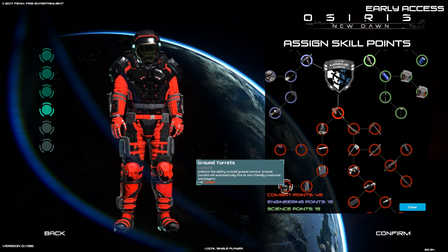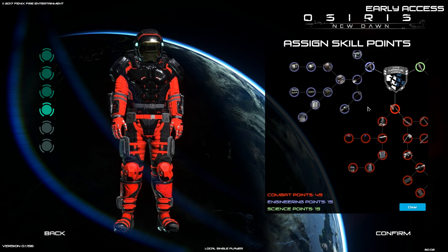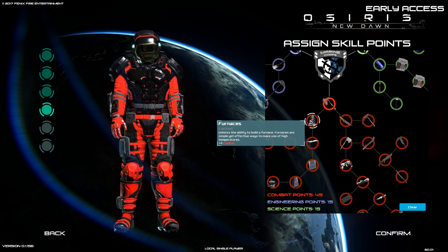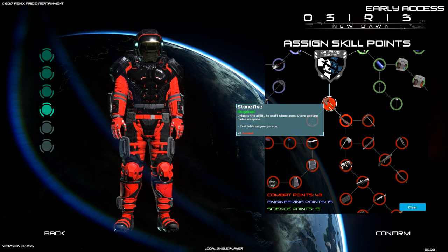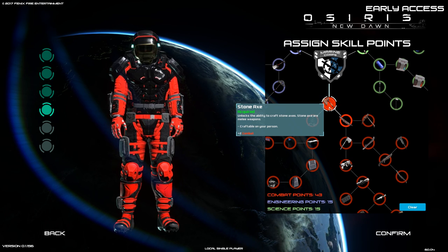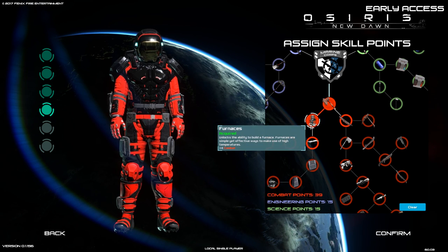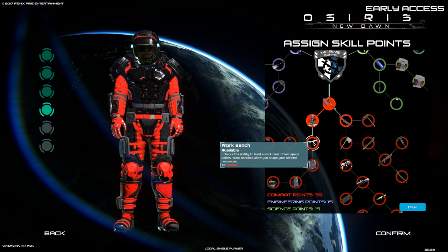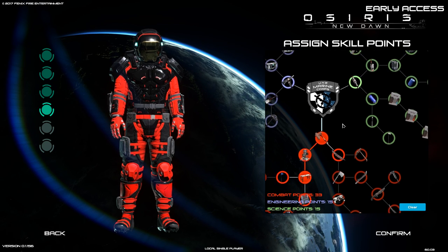We have more points in combat so let's see what I do here. Just because it's a combat tree doesn't mean it won't have craftable stuff — actually the combat tree has ground turrets. One thing we definitely want is the furnace and the workbench, so we'll put a point in stone axe — which unlocks the ability to craft a stone axe at a craft table — then pick the furnace, which is a simple yet effective way to make use of high temperatures, and then the workbench. That's all I'll do for now.